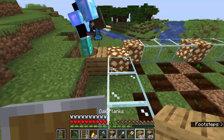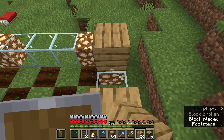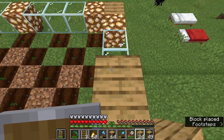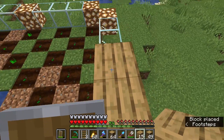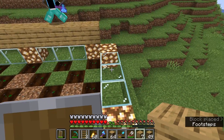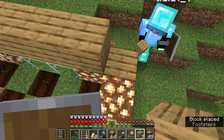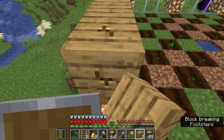Now what we do is we want to build this up a little bit, except we're gonna leave one block so that we can still get out. Oh, you're building out the corners. Yeah okay, let's leave it like that so that we can still get in and out. Actually, I'm gonna break this block.